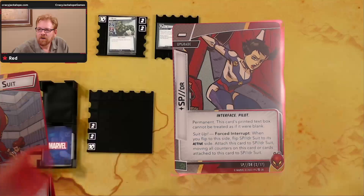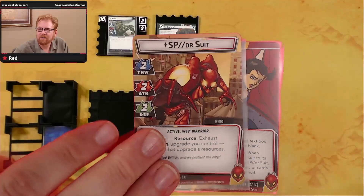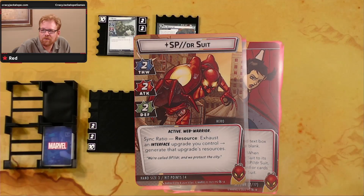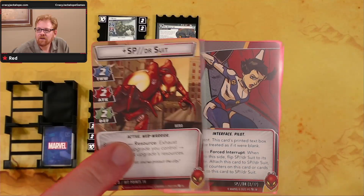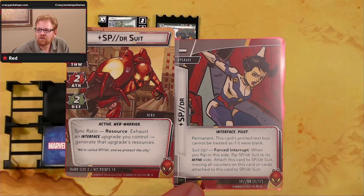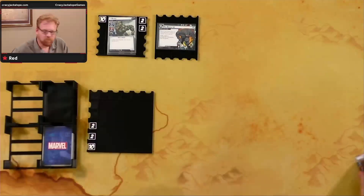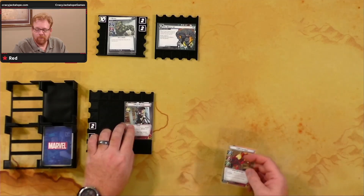There's the Spider Suit — two thwart, two attack, two defense, active Web Warrior. We've got Sync Ratio: exhaust and Interface upgrade you control to generate that upgrade's resources. So she generates a wild resource from it. Pretty cool. We've got Spider Suit and our Interface there.